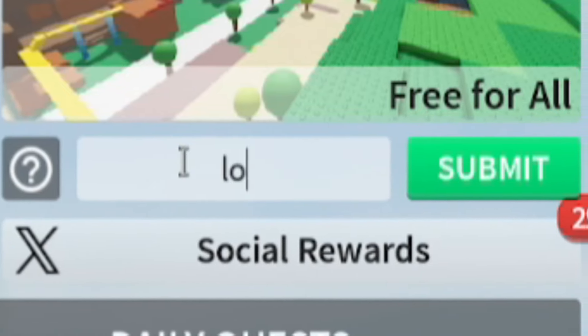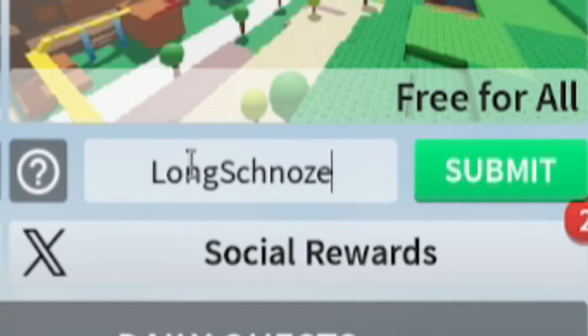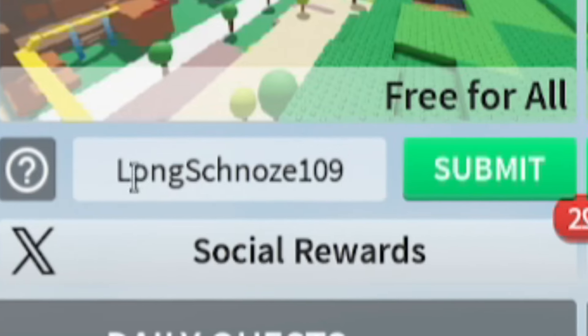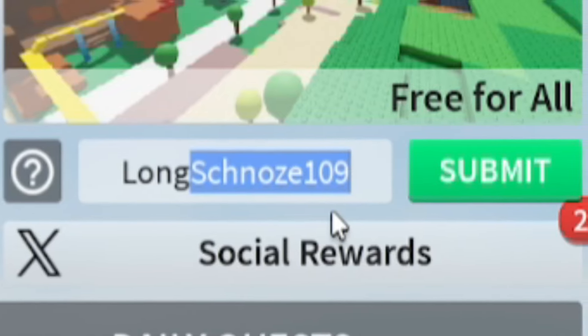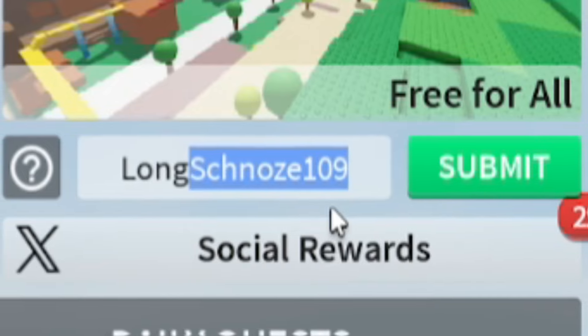After that, let's redeem this next one — it's 'longschnoz109', capital L by the way: l-o-n-g-s-c-h-n-o-z-e-1-0-9. Redeem that code and it'll give you a nice gift, which is pretty cool. If you haven't redeemed that one, make sure you do so right now.